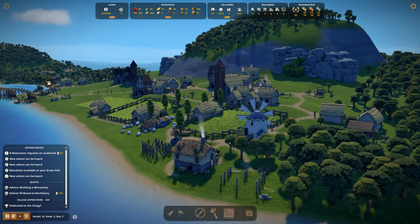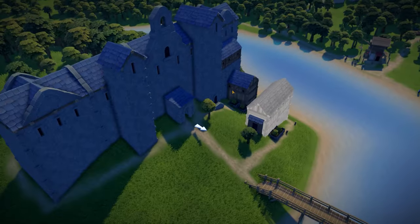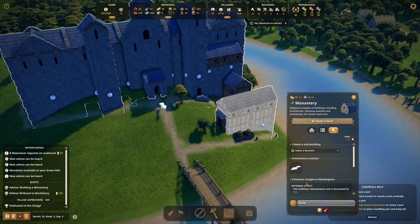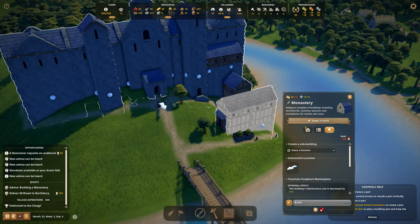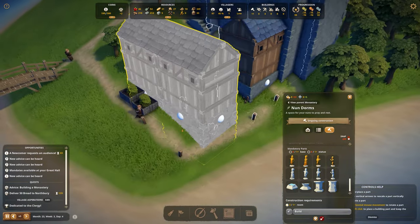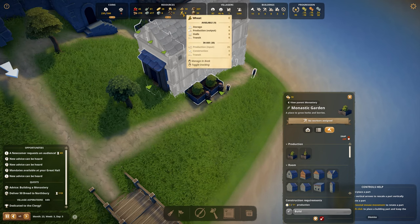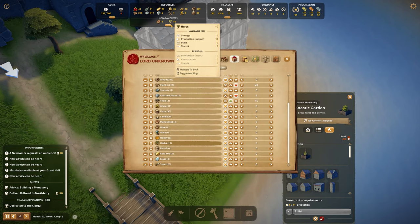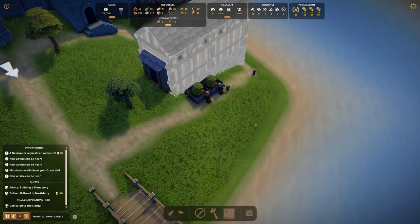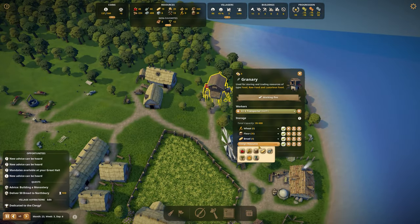But look at how cute this looks! This is so beautiful. They're still working on the monastery, but I absolutely love this wood already — it looks so good. Are we already gathering herbs? I see wool, wheat, herbs. We even have a manuscript! We do have herbs.